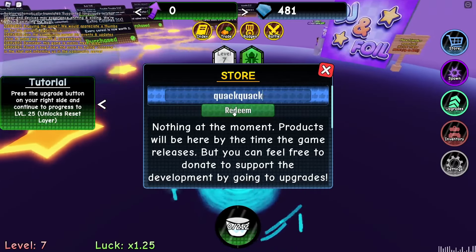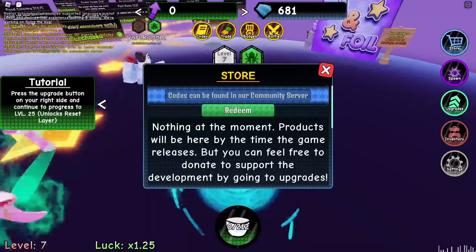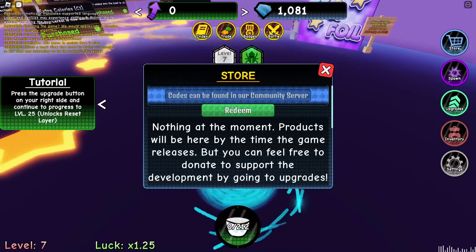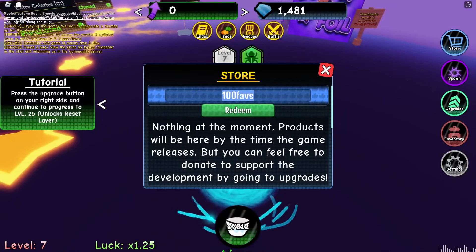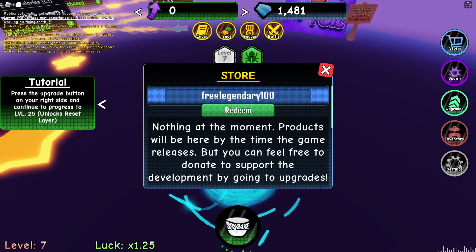Another code is 'quack' which gives even more gems. Next code is '100 membos' for even more gems. The next code is '100 faves' — that's 400 more gems, can you believe it?